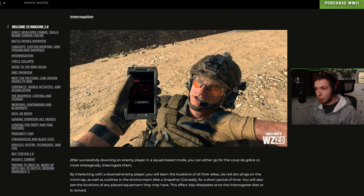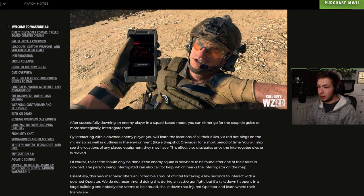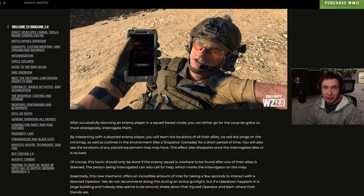Now this one I was excited about — interrogation. After successfully downing an enemy in a squad-based mode, you can either go for the coup de grace, or more strategically, interrogate them. By interacting with a downed enemy player, you will learn the locations of all their allies via red dot pings on the minimap, as well as outlines in the environment like a snapshot grenade for a short period of time. You will also see the locations of any placed equipment they may have. This tactic should only be done if the enemy squad is nowhere to be found. The person being interrogated can also call for help, which marks the interrogator on the map.